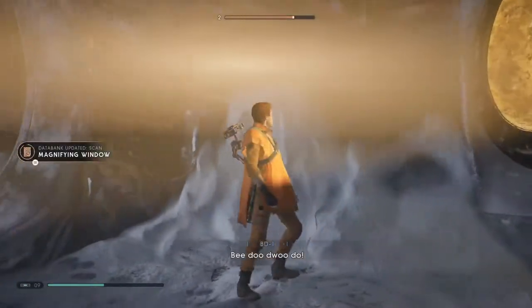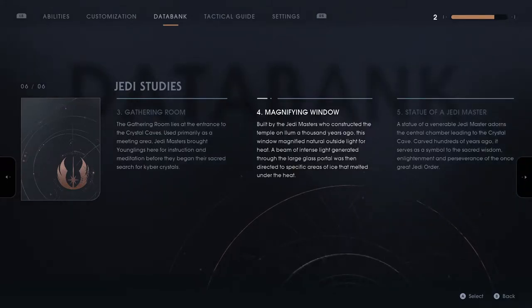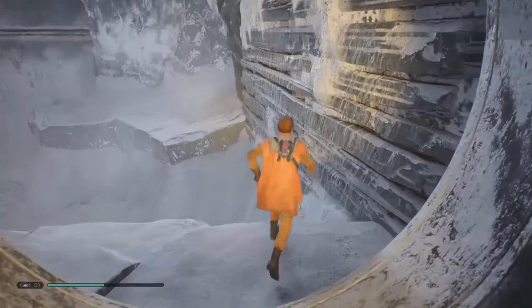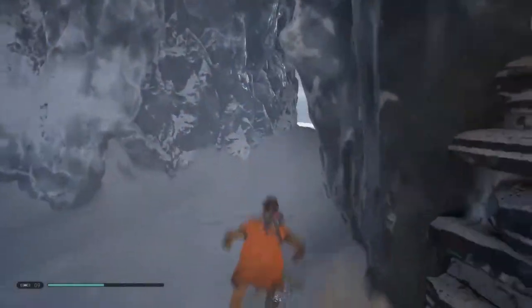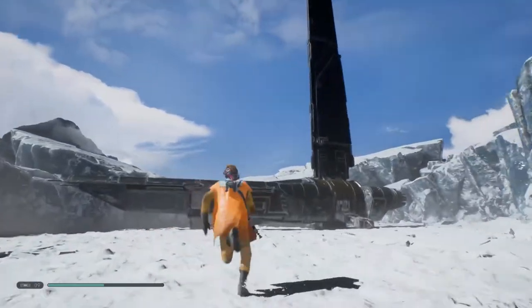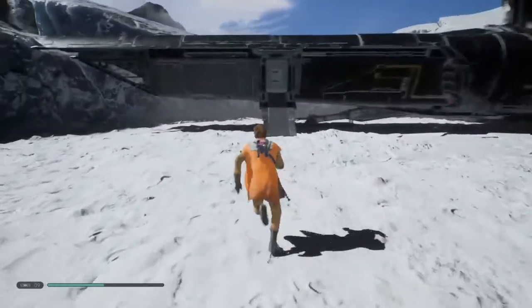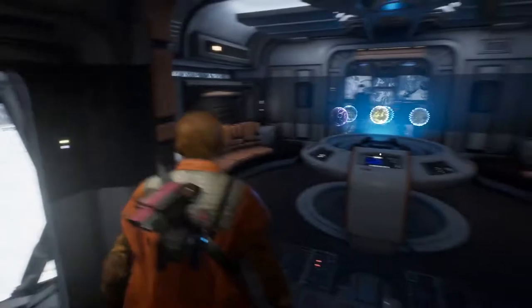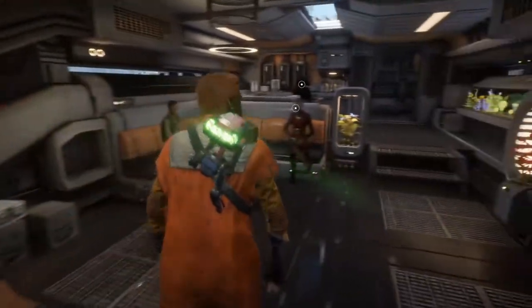All I did was unplug the door socket and plug it back in — and this came through. There it is, that's what we've been looking for. Magnifying window — built by the Jedi Masters who constructed the temple on Ilum a thousand years ago. This window magnified natural outside light for heat — a beam of intense light generated through the large glass portal was then directed at specific areas of ice and melted under that heat. And that is now all of Ilum finished. I would say that's Ilum 110% complete.